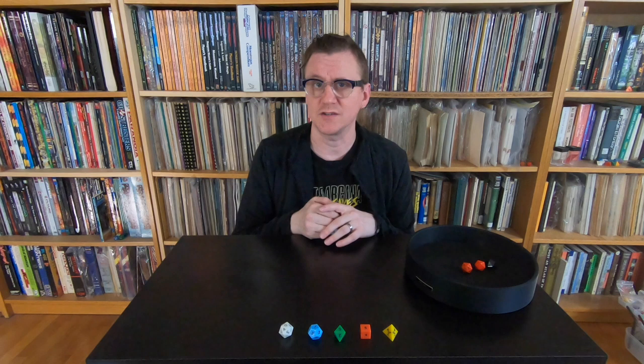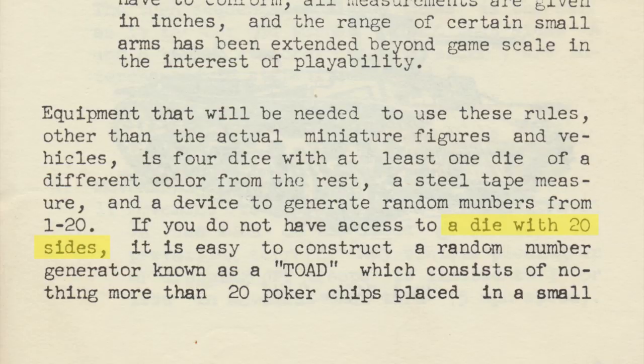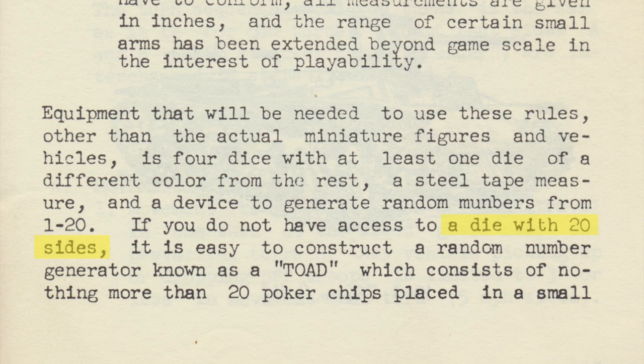Luckily, news of the Bristol dice reached Gary Gygax, who was at the time working on a modern war game for Guidon Games to be called Tractics. Tractics is actually the first American game that calls for the use of a 20-sided die to resolve combat. So that meant Guidon Games needed to find a source for these dice in America.